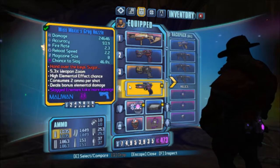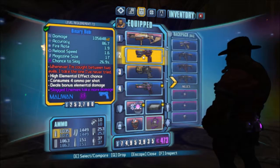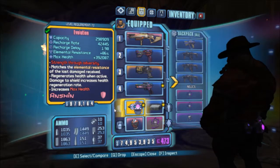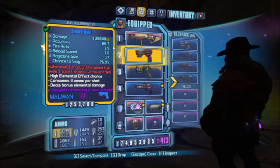Hey guys, it's Hashtag Johnson and I'm back here for Episode 2 of Level 72 Ratings for Casuals. Today we're going to do the Ancient Dragon of Destruction, by request, sides 1, 2, 3.